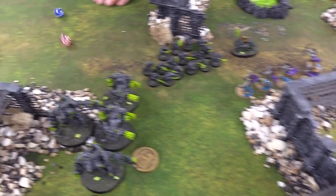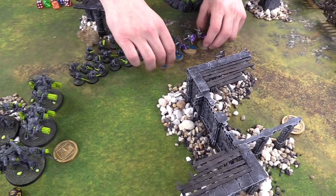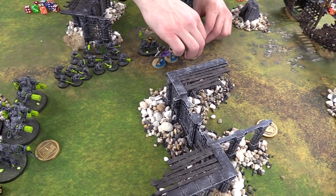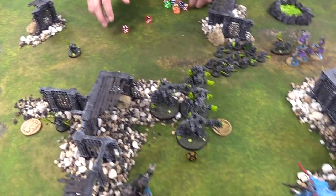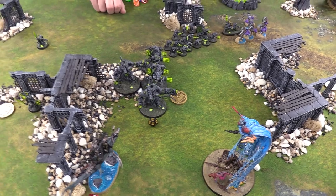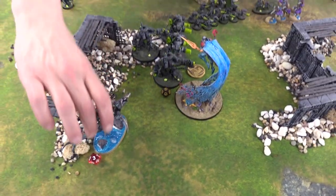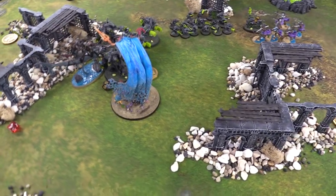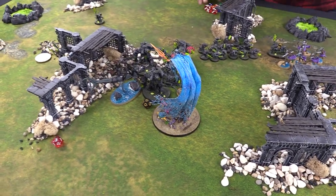Reavers charge going to the Warp Fire Thrower. Adjusting so they don't tag Clan Rats just yet - so when Storm Fiends charge in, they might get an unleash. Aspect charges - needs about five, just under. Shark also gets in. Since it's High Tide, all Deepkin get to fight first - this is going to hurt. Using All Out Defense on the Storm Fiends to get them to three-up saves.